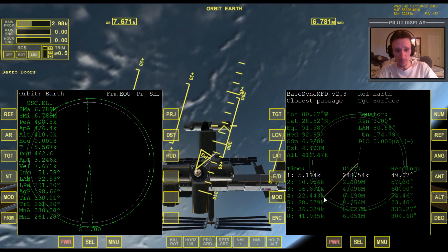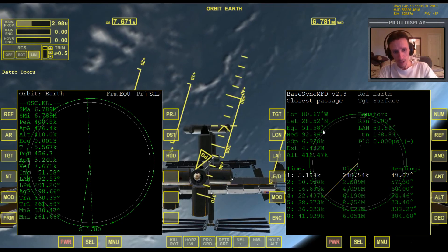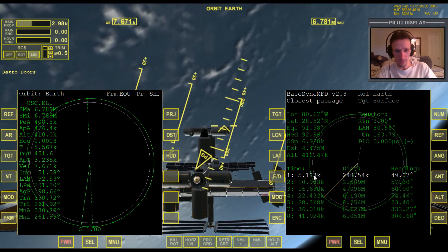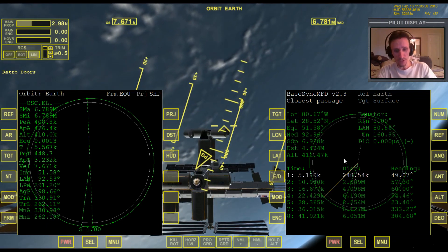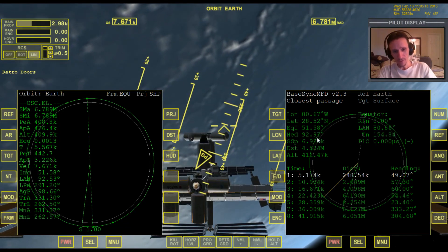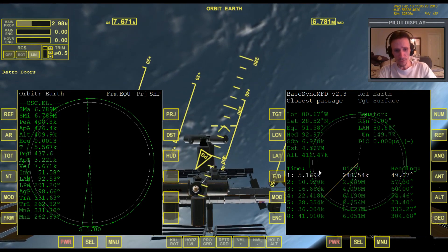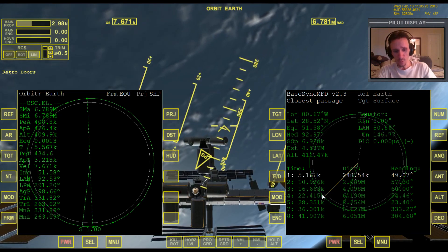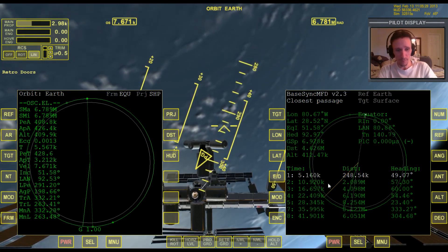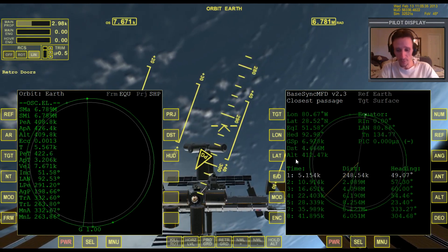So what I'm going to do instead is: when I get to the halfway point I'll do a small retrograde burn — only bringing this side of my orbit down to about 100 kilometers. That way I won't reach entry interface until I'm much further over, maybe all the way to this point. Then when I'm just 3,000 to 4,000 kilometers out I'll do a second maneuver to bring the orbit down more, because I'll need a steeper angle for atmospheric braking. I'll explain what I'm doing as I go.